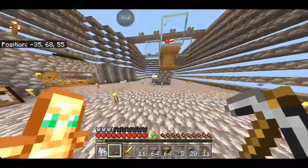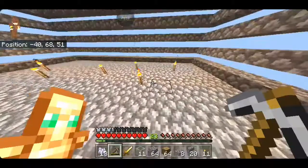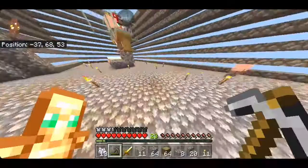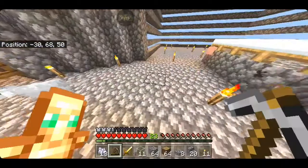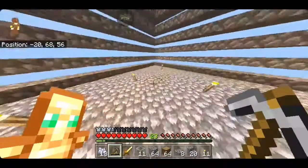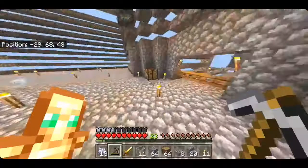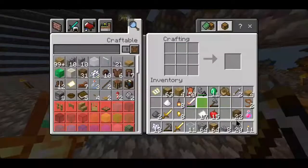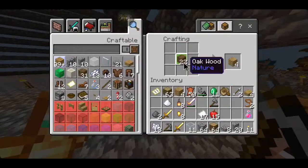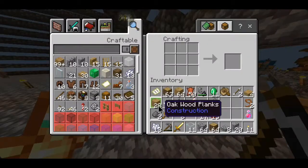As I said, we are going to be building some houses for the villagers — make a little village for the villagers. I got some stuff with me, a lot of wood. Let me just turn that into oak wood planks.